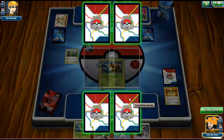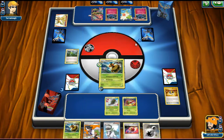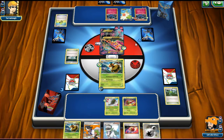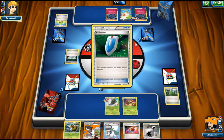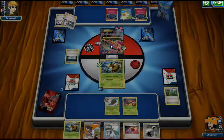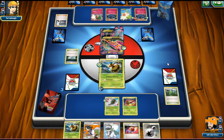He brings up Gardevoir — which is what I wanted. He plays Fairy Garden, replacing my Forest of Giant Plants. We see a Max Elixir but he doesn't get an energy. He uses VS Seeker for Sycamore. I really want to get Burst Balloons — they'll help a lot against this Gardevoir which has 210 HP. We see another Gardevoir go down. I know he's low on energies right now. He knocks out our Vespiquen.